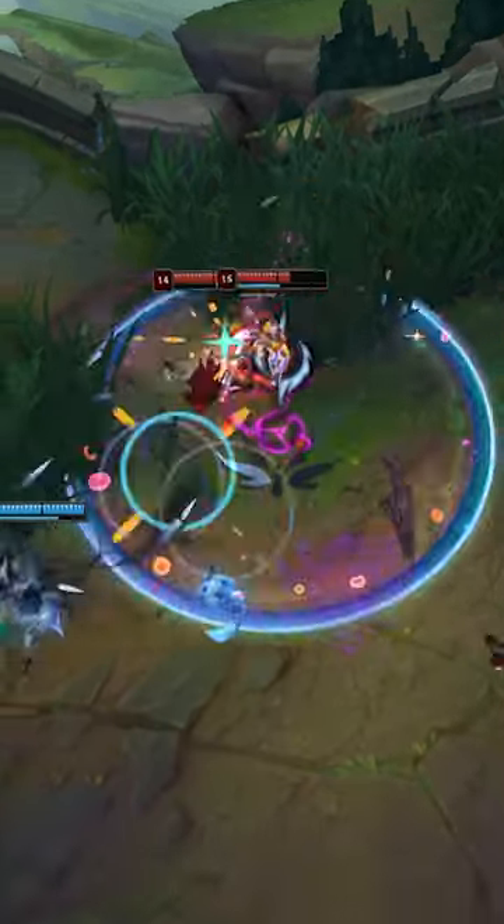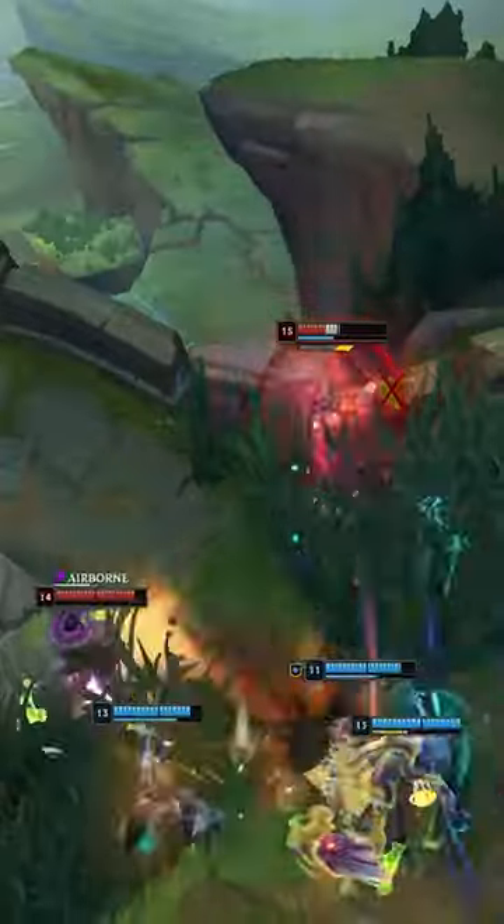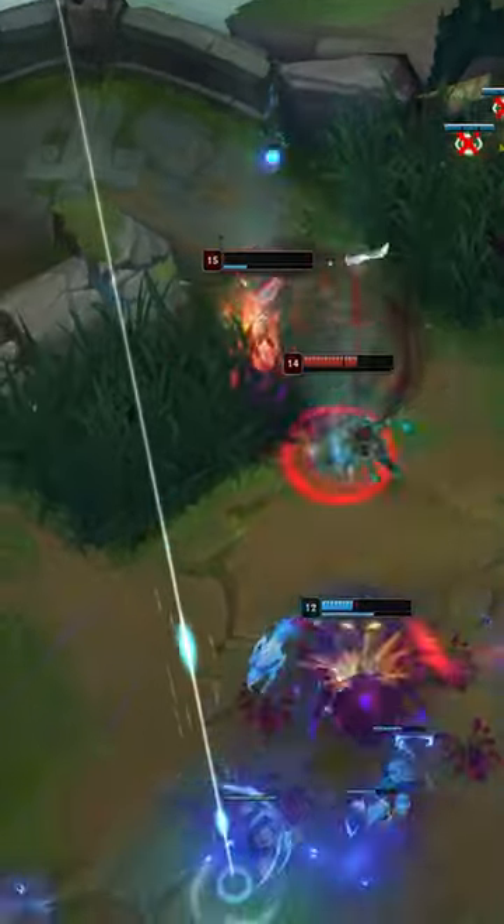In the last fight of the game, these resistances are just enough to avoid being burst down immediately, so he can get off an ultimate before dying to ensure his teammates win.